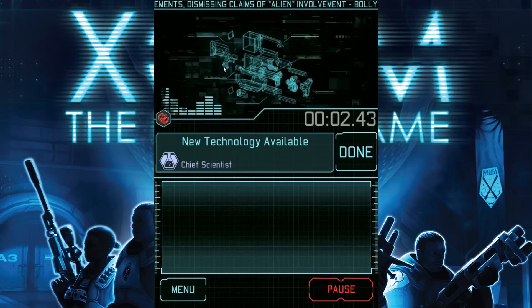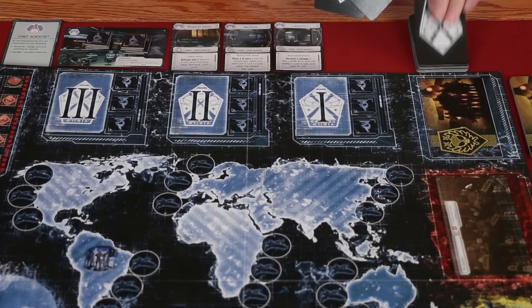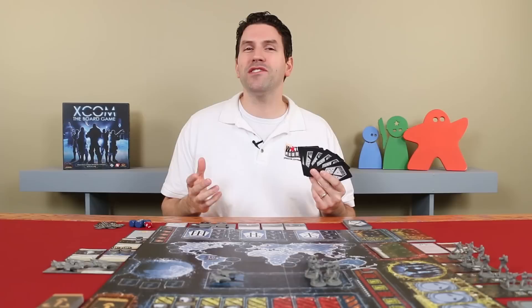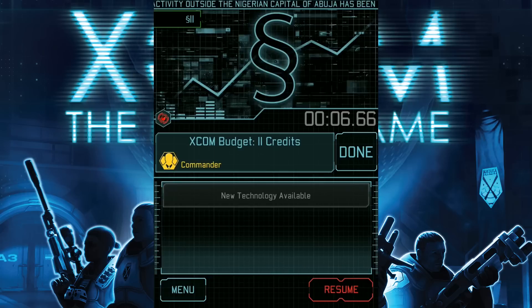So let's note again, the application is telling us that new technology is available. The central officer would announce this and then the chief scientist would draw until they were holding six research cards in their hand. This means that if the chief scientist is still holding on to some research from a previous round, they should only draw as much research as is required to bring them back up to a total of six. And then they should let the central officer know that they're finished. The central officer will then tap done and we'll get our next action.